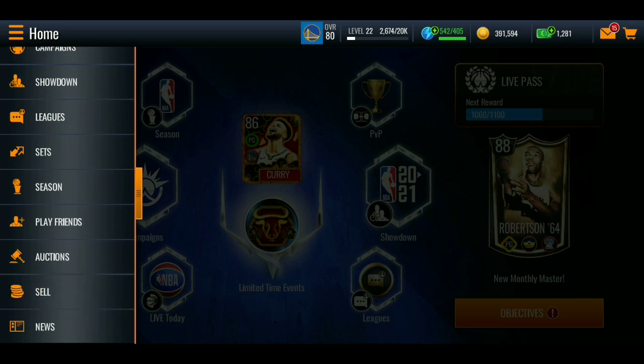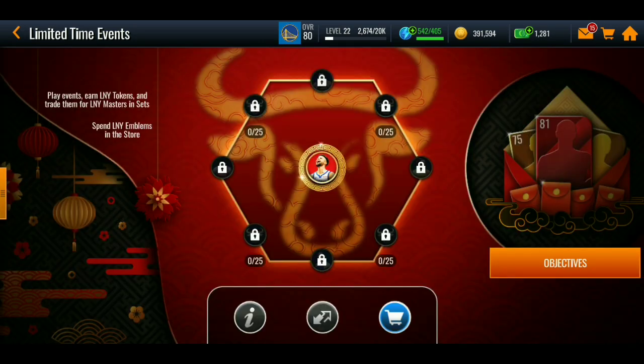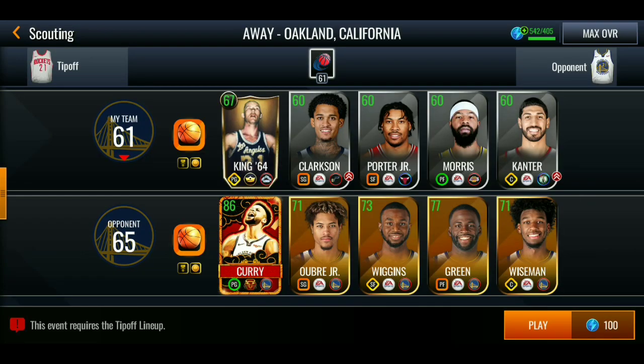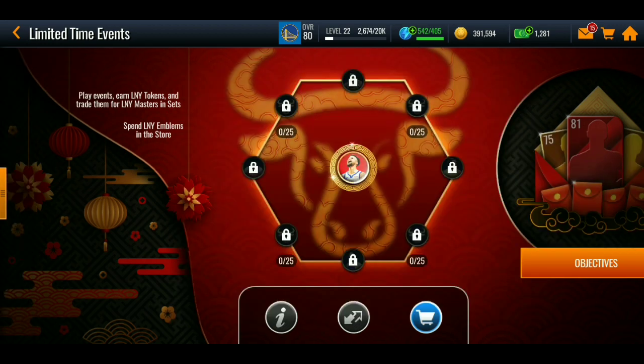The promo is in limited time events. The promo lasts one week and 23 hours — so about one week total. It looks like I have to unlock these events. Grandmaster Steph Curry is here — I thought we'd get to use him in the event, but it turns out we can't even use him. Oh well.